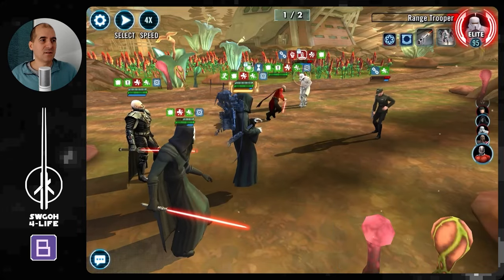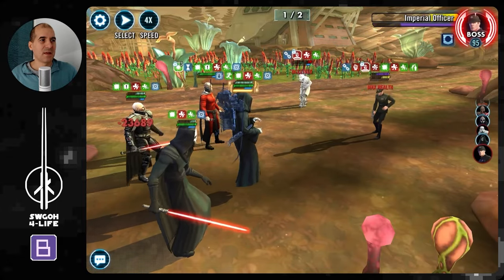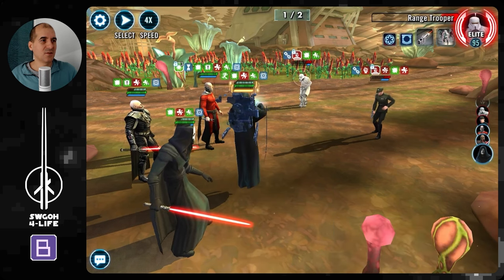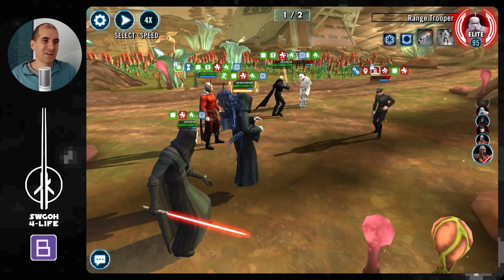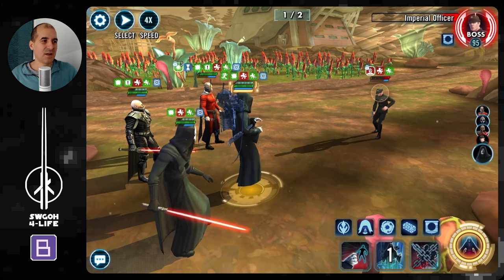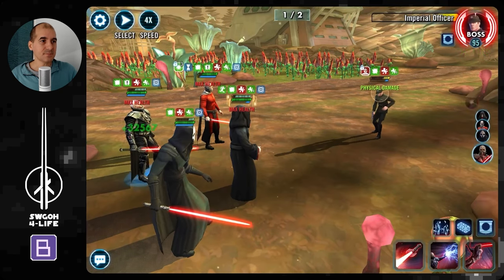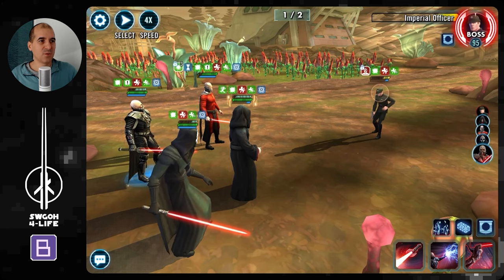There's a little bit of RNG in terms of how well you can align the turn meter at the end of this wave, so it takes a little bit of practice. Once you get both enemies to low health, both Malak and Malgus have a sort of mini insta-kill ability - the drain from Malak or the big hit from Malgus. So I'm grinding these two guys down saving my specials. Range Trooper goes down. I do a basic, then head to the Ultimate with Sif Eternal. Now I can insta-kill the last enemy with either Malgus or Malak, whichever goes before Nihilus. Nihilus has quite a full turn meter heading into Wave 2.